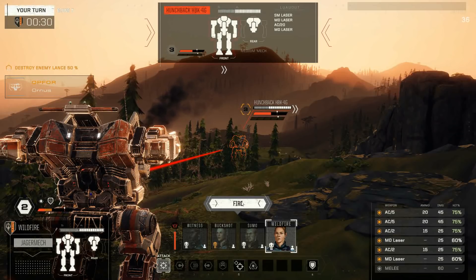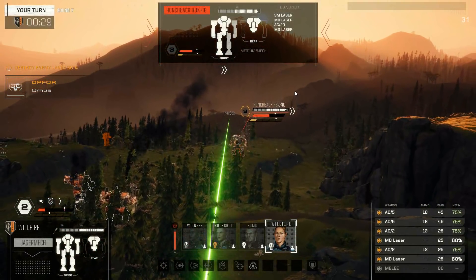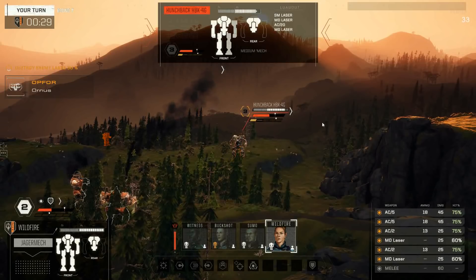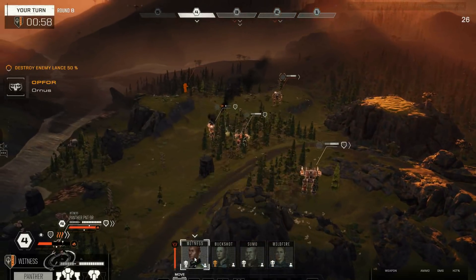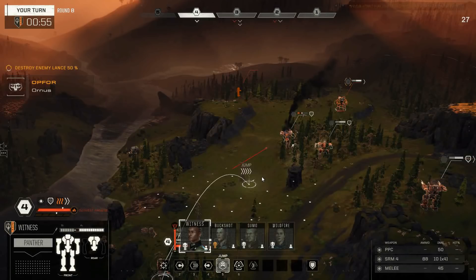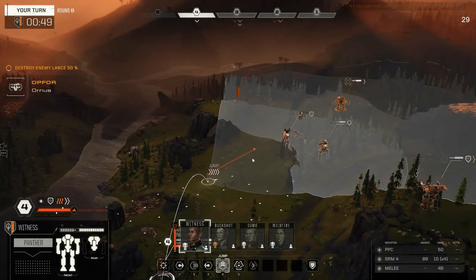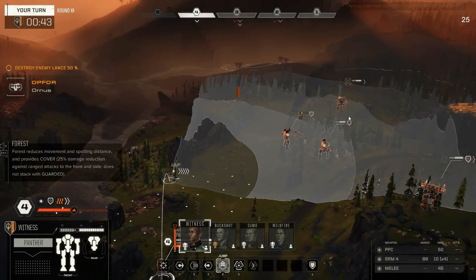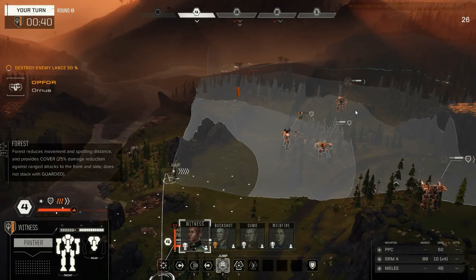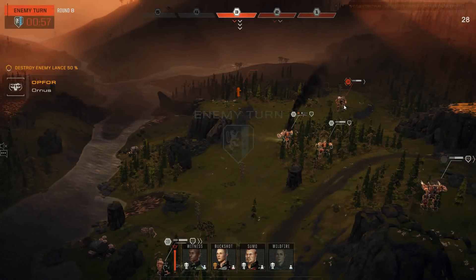He's gonna get this Hunchback in pretty close next round. We get some nice solid hits on that — a miss and a miss. Those lasers were useless, at least all the ACs hit. Witness is probably gonna jump. Let's do it. Or do we just wanna keep jumping around? Let's reserve Witness — if he moves this mech and gets any sprint, we might just jump Witness far enough to sense lock and remove that, if we're lucky. I'd say I'm gonna lose this Centurion, which means we're gonna have to battle it out with this one.